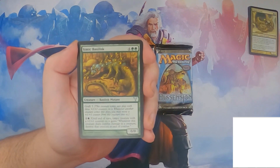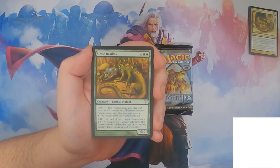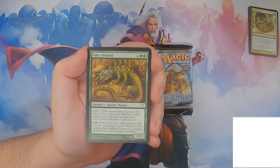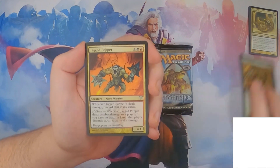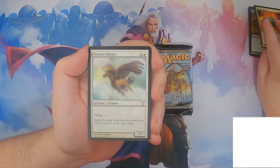So now we're into the uncommons. In the uncommons we've got a couple as well — Magerite Stone, Ghost Quarter, Spell Snare. Those are the three that are over a dollar. So Simic Basilisk with Graft 3, Jagged Puppet, Mistral Charger.